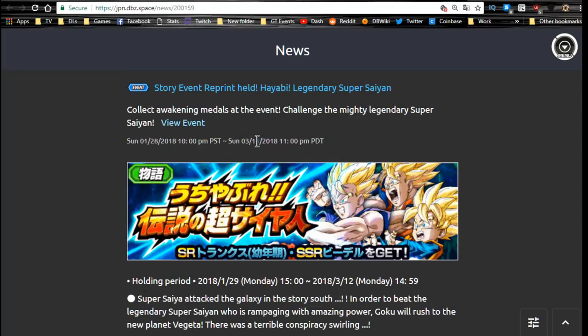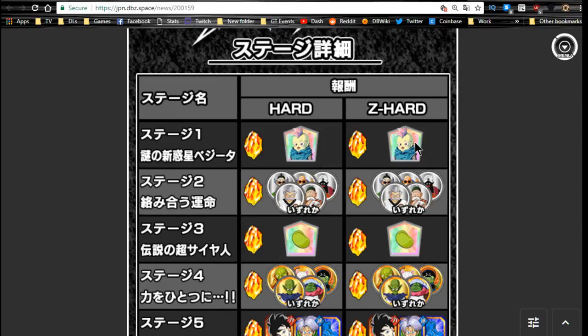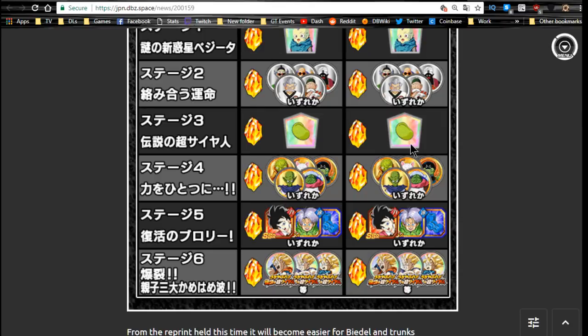The Legendary Super Saiyan event reprint is back, running until March 11th. Shamo is a really good support unit if you want to grind that out. Sensu beans are available on stage three — they're usually distributed a lot. A whole bunch of awakening medals are on stage four. Videl and Trunks are on stage five — apparently Videl has a painful drop rate. Stage six has all the medals you need to Dokkan Awaken your Goku, Gohan, and Goten.